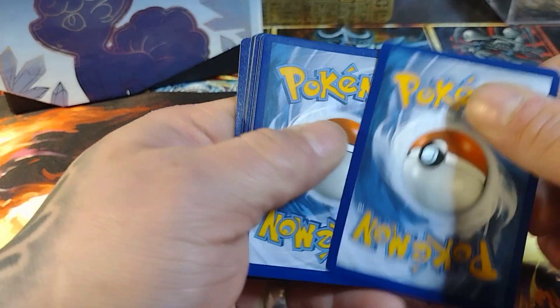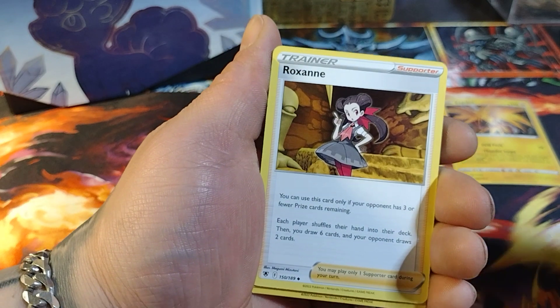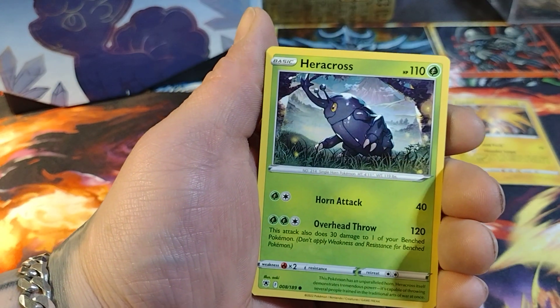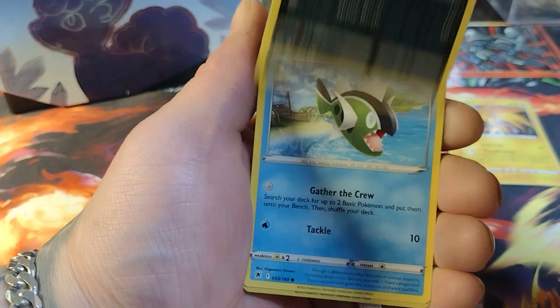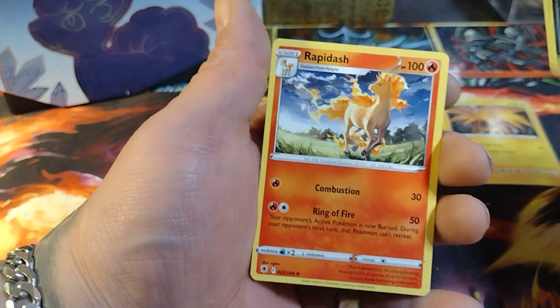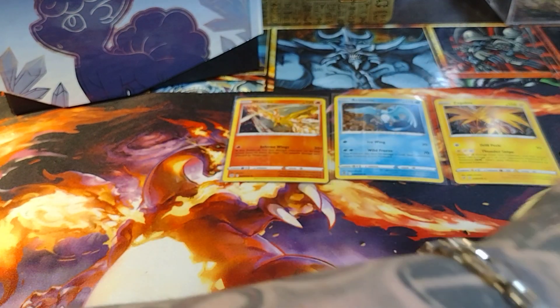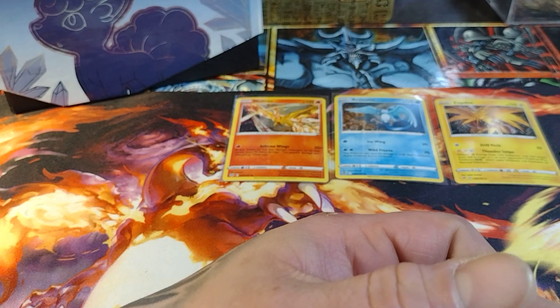Last pack magic, here we go — Astral Radiance. We got fire energy, Weevile, C-Turbo, Roxanne, Togetic, Eevee, Heracross, Mantine, Hissuian Qwilfish, Basculin, a Furosode Girl, followed by a Rapidash. The box is obviously better but the blister really wasn't that great. It's okay because we had fun opening it.